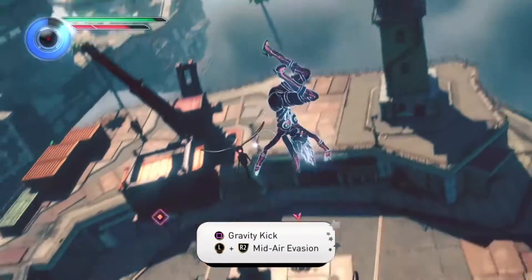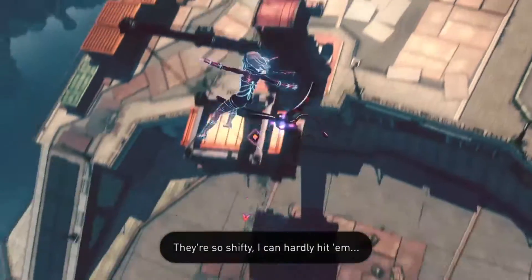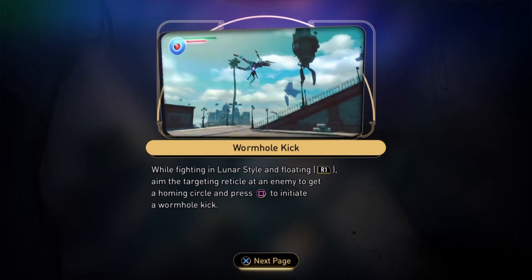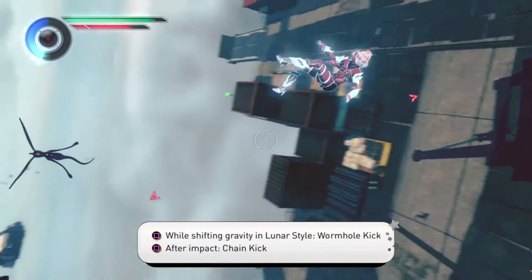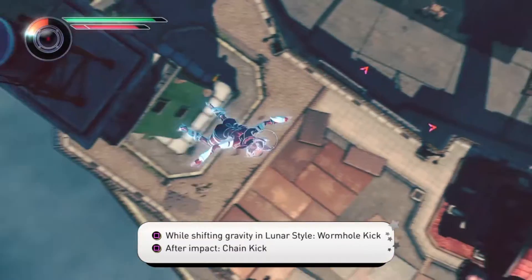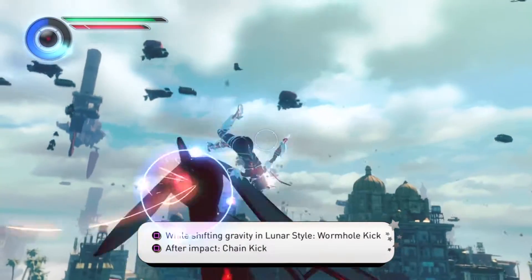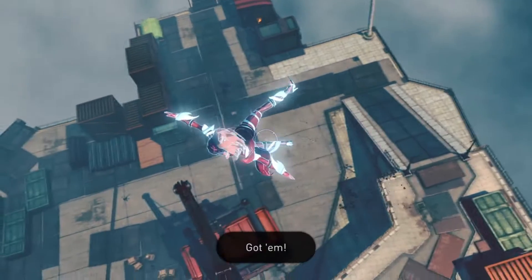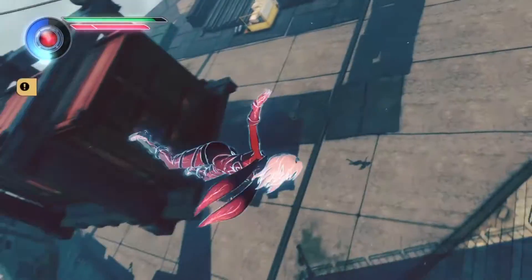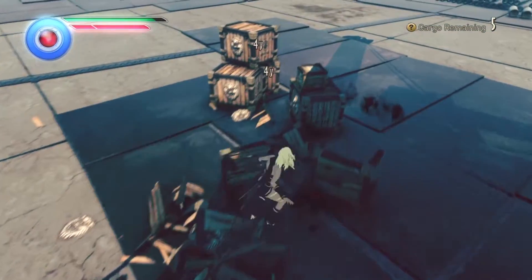Now we're about to get our first look at the lunar powers, which I'm really curious about. You flick up on the d-pad and now you can fly really fast — you almost have no weight to you, so when you walk around you almost float like you're on the moon, hence the name lunar. It's easier to hit fast-moving flying enemies that were really annoying in the first game, so now that they've given you proper tools to deal with them it should be a lot more fun. Of the two new power types, I'm actually way more excited about the Jupiter powers, which we'll get to in a minute — with lunar you're just floating around and moving quicker, but it seems like you do damage in a different kind of way.